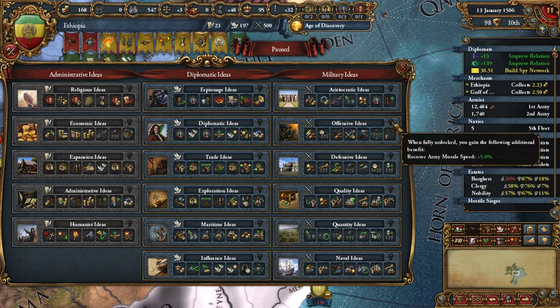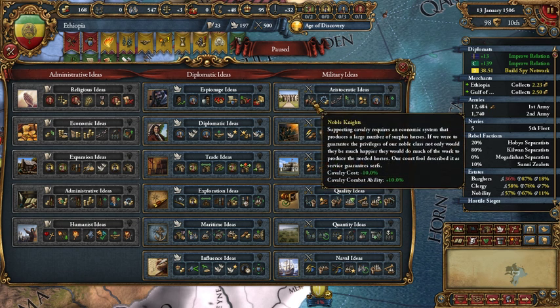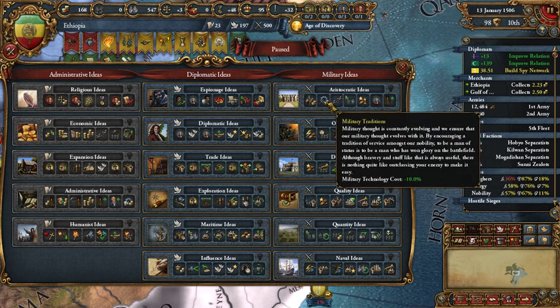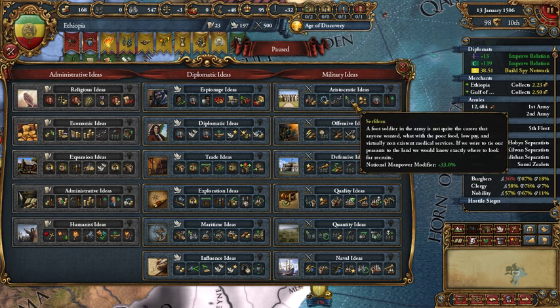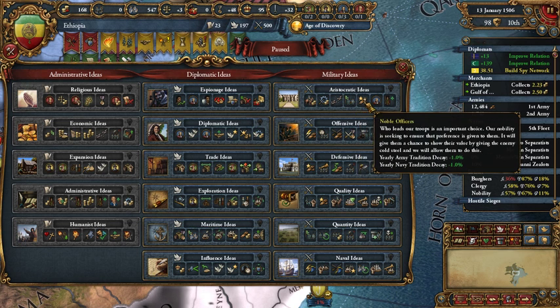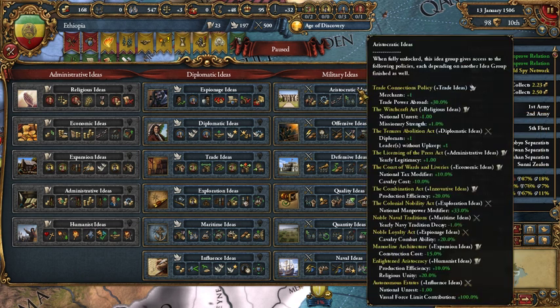Offensive also gives discipline plus five percent. With innovative ideas we get leader siege plus one and siege ability plus ten percent, so with our innovativeness that's quite a siege bonus. Cavalry cost reduction is not so important, but military tradition and minus ten percent military technology cost is good at the start of the game. Monthly autonomy change is also good. With innovativeness we get production efficiency, which is quite nice — especially with all the gold we are producing.